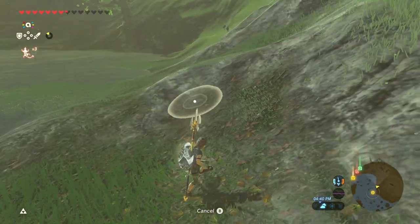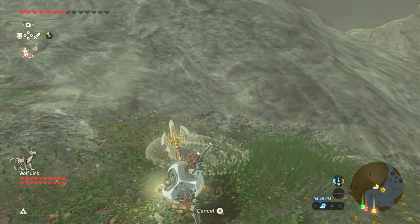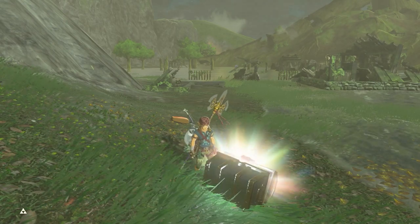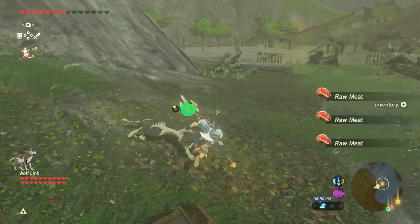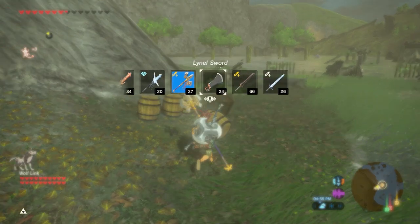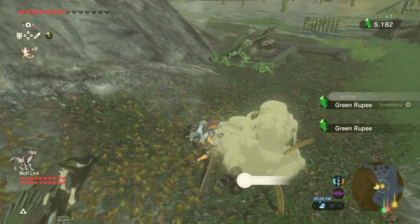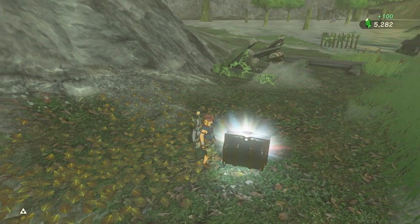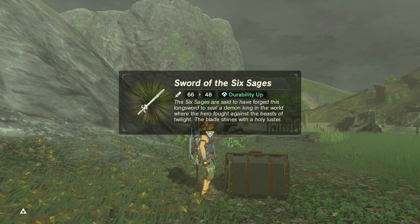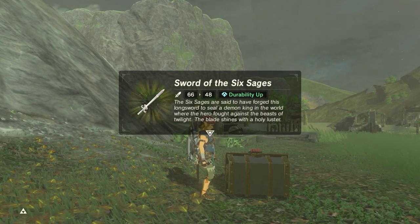Why can I not summon Wolf Link here? Okay, let's just real quick use a couple amiibos, see if we'll get anything good. I need the pants of the hero — ooh, five bomb arrows, alright that's actually very good. Let's see, we could get Ganondorf's sword. Ten arrows, alright, very useful. Give me the good sword. Oh we got it — the Sword of the Six Sages. Said to have been forged to seal a demon king in the world where the hero fought against the beasts of twilight, the blade shines with the holy luster.